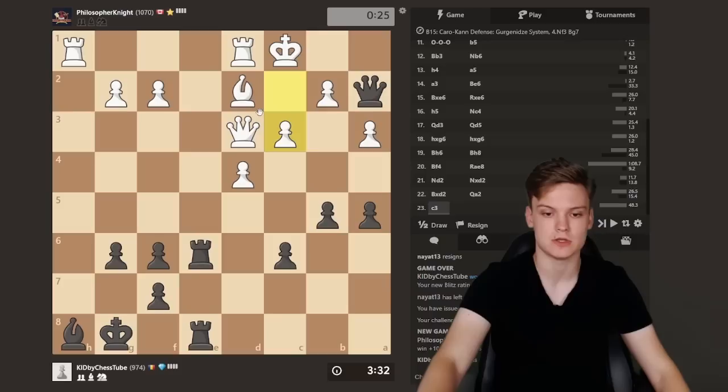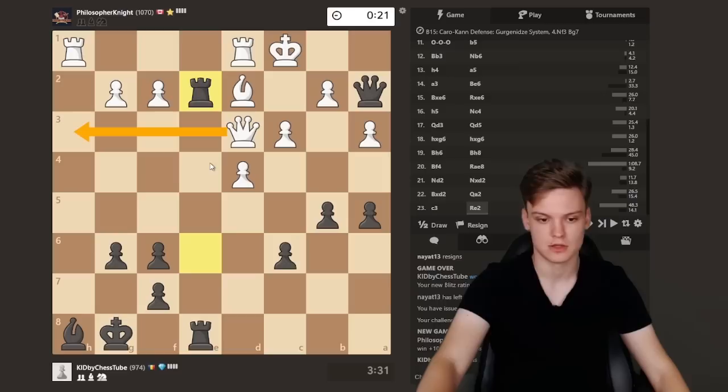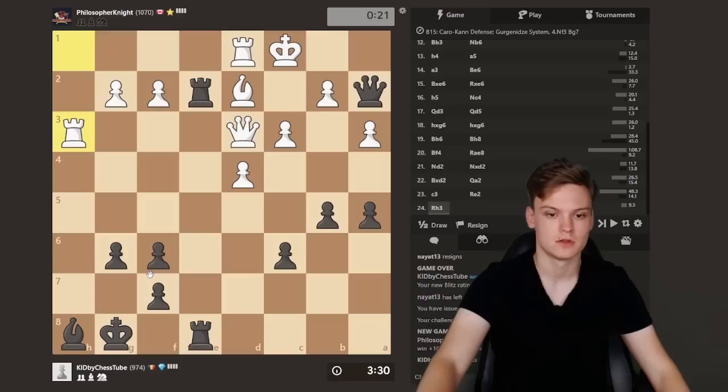Bringing the queen over, I think we'll just go aggressive with Re2. The rook is pretty active there. Not afraid of this kind of stuff because it's just Bg7 check and the king is safe — it's pretty cool. Could double up, could be Bg7 just in case. Do I have anything better? I'm not sure, I don't see it though.